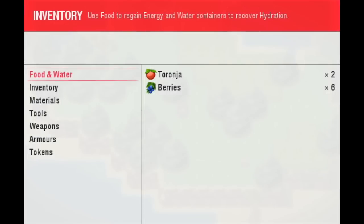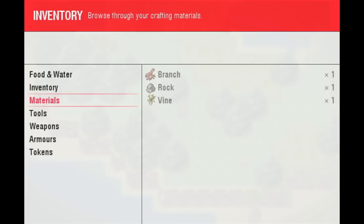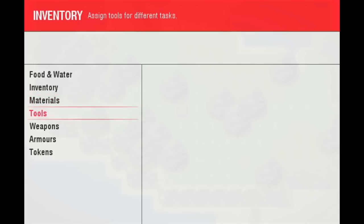We actually have a revamped inventory. Now instead of having four categories on the top, we have way more on the left, making it easier especially for new players to find what they're looking for. You can see there's a description on the top — say for food and water: 'use food to regain energy and water containers to recover hydration.' But we can keep scrolling and see that the description on the top keeps changing as well.